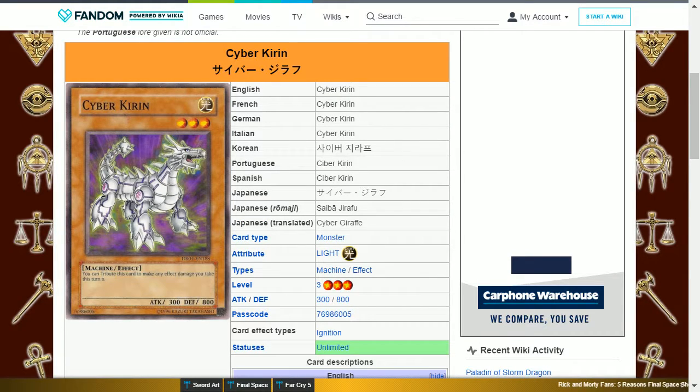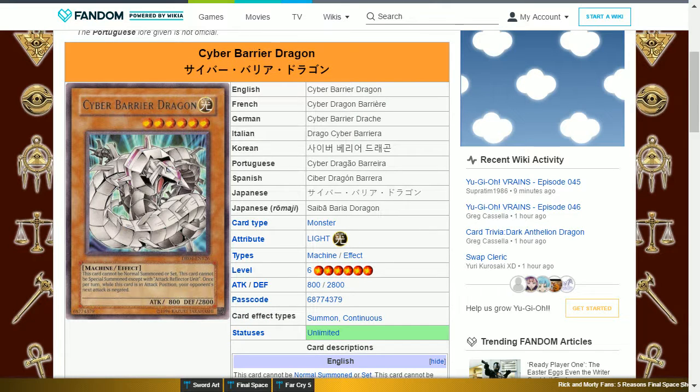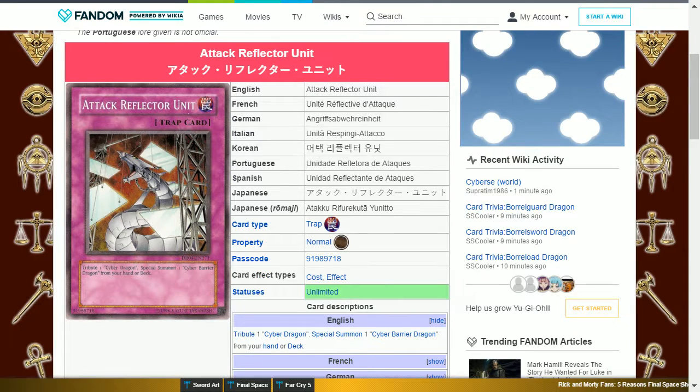Cyber Kirin is a Rare. Proto Cyber Dragon is a Rare. It is a Light Machine level 3 with 1100 attack and 600 defense, and its effect is: this card's name becomes Cyber Dragon whilst on the field. This card can be used to substitute for Cyber Dragon as a fusion material, or to bring out Cyber Barrier Dragon or Cyber Laser Dragon. Cyber Barrier Dragon is a Rare. Photon Generator Unit is a Rare. Attack Reflector Unit is a Rare.